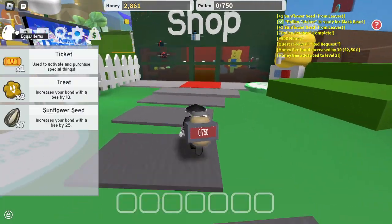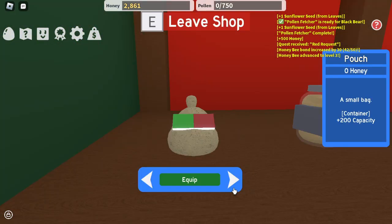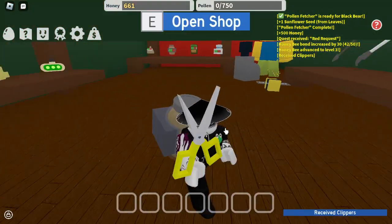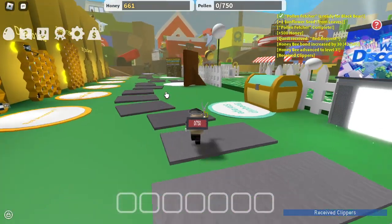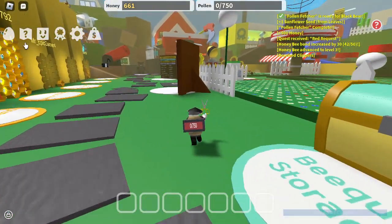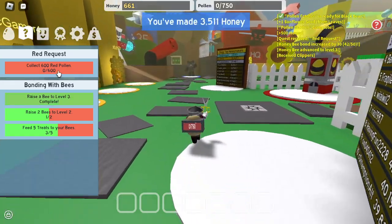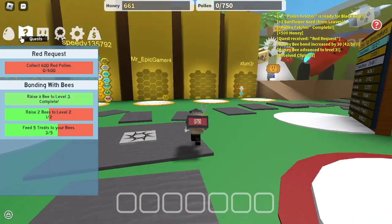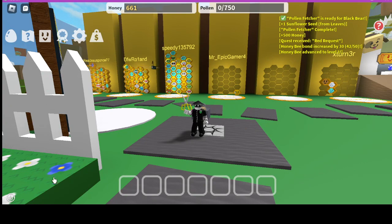Five treats — three. Okay, two of those treats have to be given. Get the scissors. There we go, we got the scissors done. We have to collect red pollen and do Mother Bear's quest. But I think that's gonna be it for this video today.